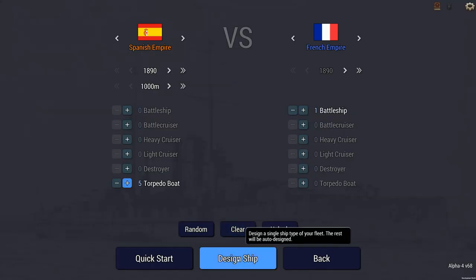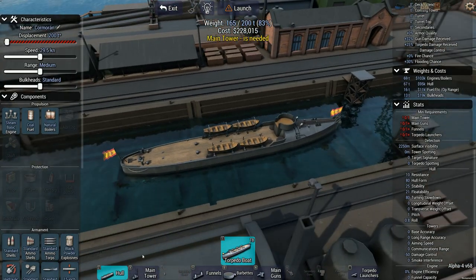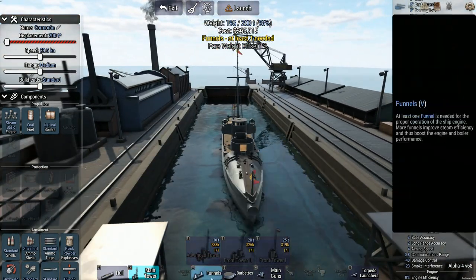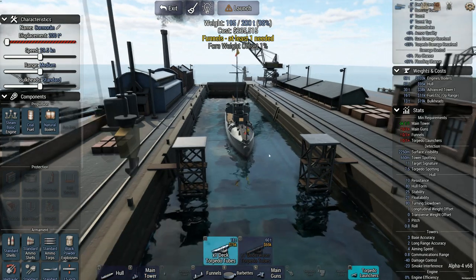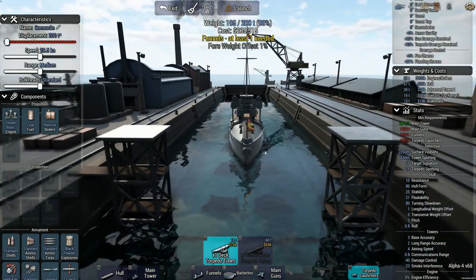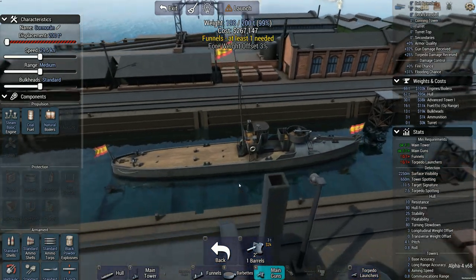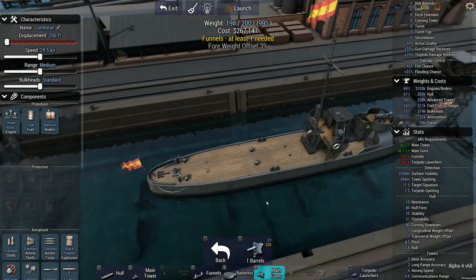We are back - let's design our torpedo boats, tiny little crappy torpedo boats. We need a tower - a tower is an absolute must. I don't believe I can put a torpedo launcher on the front, although that's where the torpedo launcher would have been, but that is not in the game yet. So we have a two-inch gun - plop that on there.